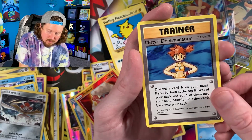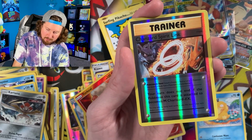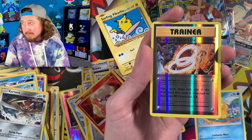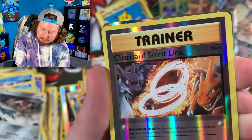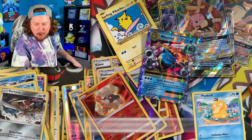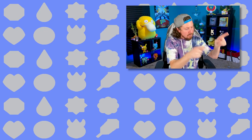Doduo, Caterpie, Magmar, Surfing Pikachu — a Secret Rare Pokemon card! Right up there in the VIP section. Misty's Determination. Charizard Spirit Link — it's a good sign, Breaking Family! There's the code card. Breaking Family, we are ending on — can I get a drumroll please? We got something — Mega Blastoise EX! You're not going to believe what packs of Pokemon cards I found hiding when I lifted up the dollar store shelf. If you want to see it, watch that video right there. Hit the subscribe button — I'll see all of you in the next video. Peace, love, and a high five!